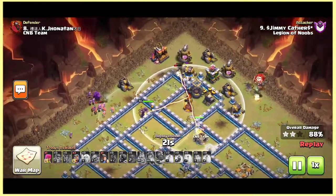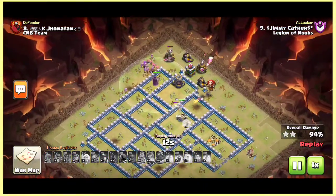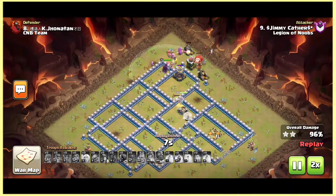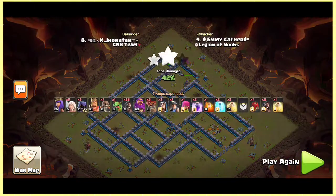At the back end he has some balloons to take that tesla down. The inferno takes that air defense down and the base has been crushed with queen charge hogs easily. Let's watch at 2x speed. Okay guys, this is the end of the video — thanks for watching and please don't forget to subscribe to our channel.